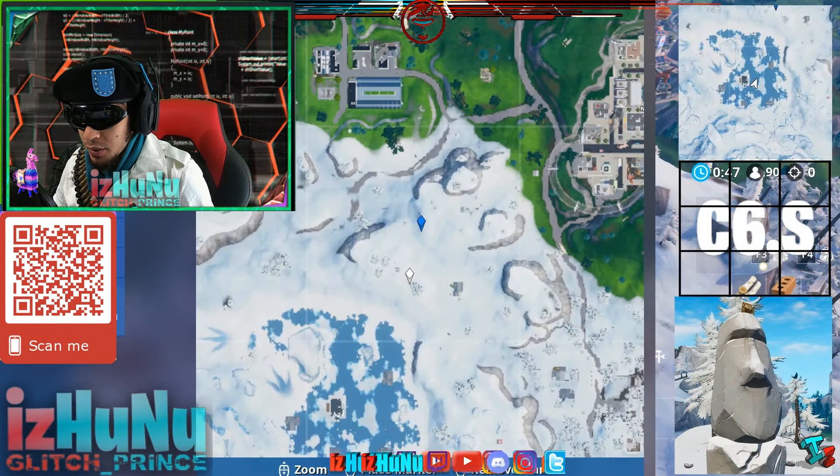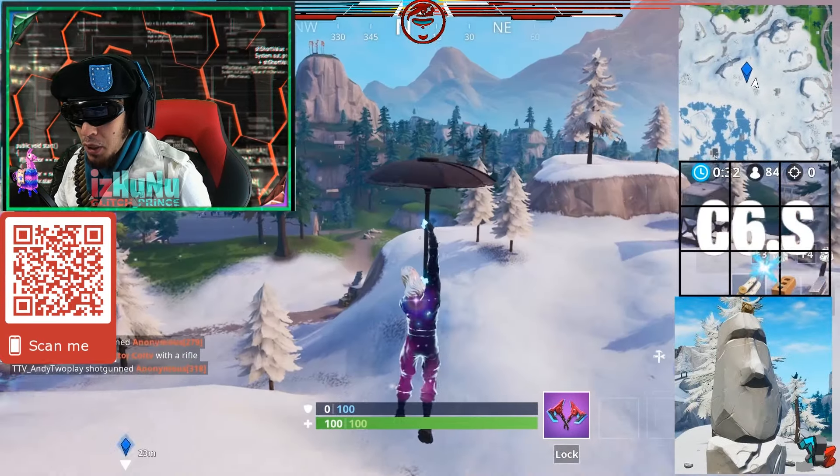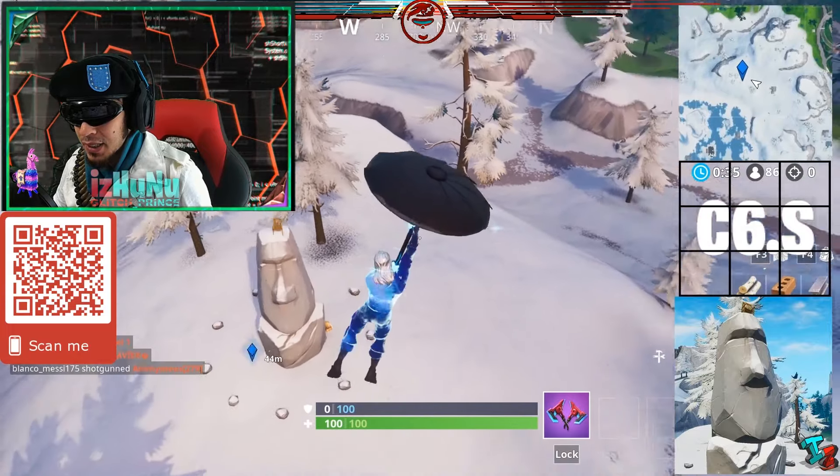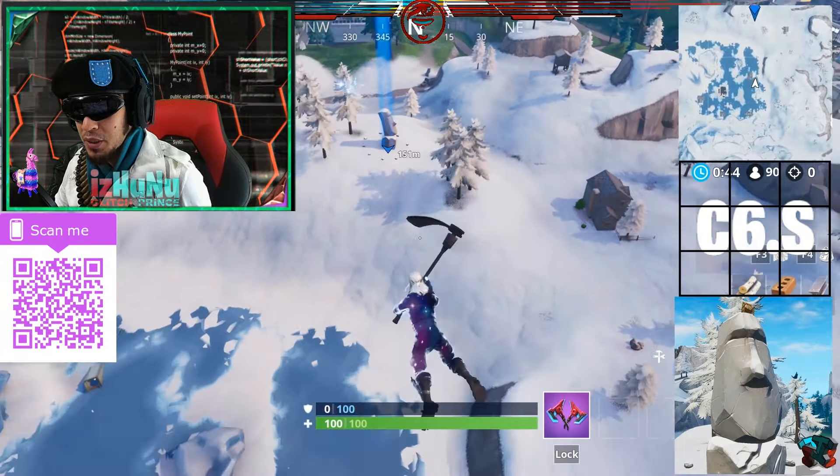Next we're looking for the Stonehenge. You can see an image of it in the bottom right corner. This one is in Charlie 6 — that's C6 — in the south section of C6. Couldn't be easier, right?